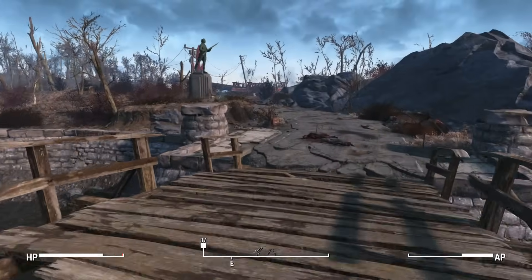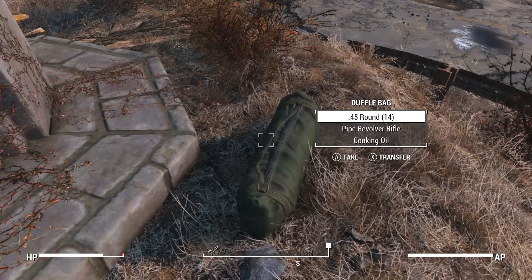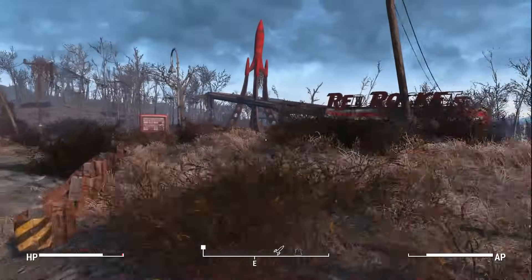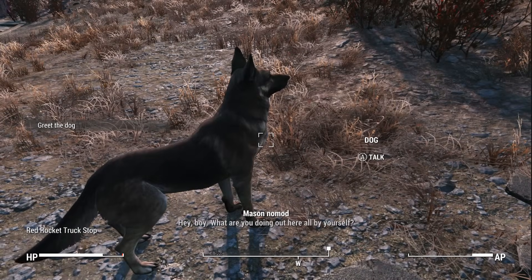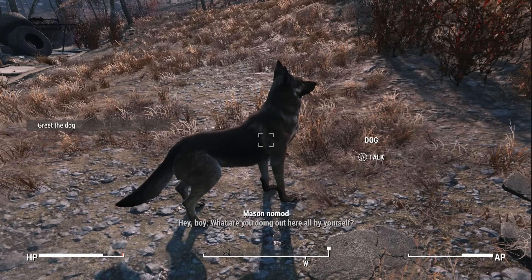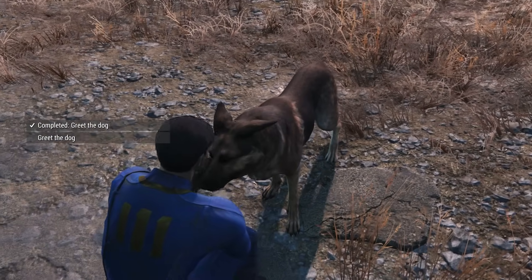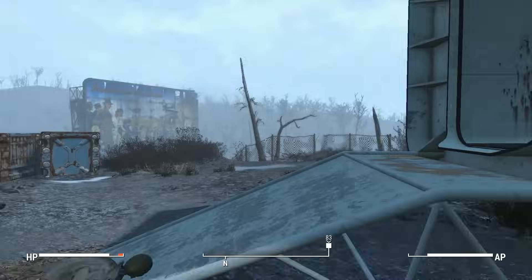Now we're just going to quickly dart over to Red Rocket — a couple things here, a nice little stash. Then, just as we walk up, we're going to grab Dogmeat. What are you doing out here all by yourself? You want to come with me, pal? And as soon as you get Dogmeat, we're going to do a little glitch to get the Cryolator.